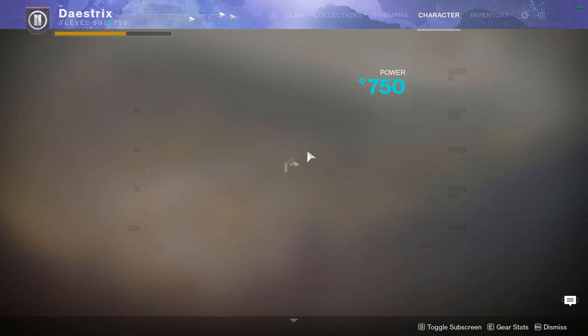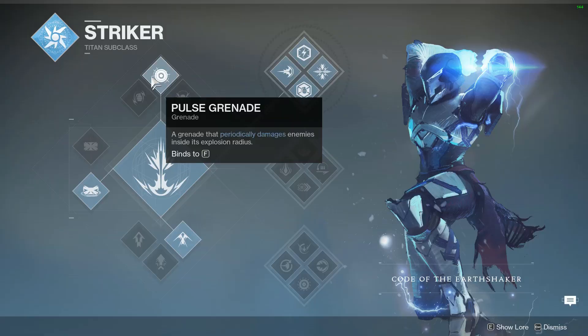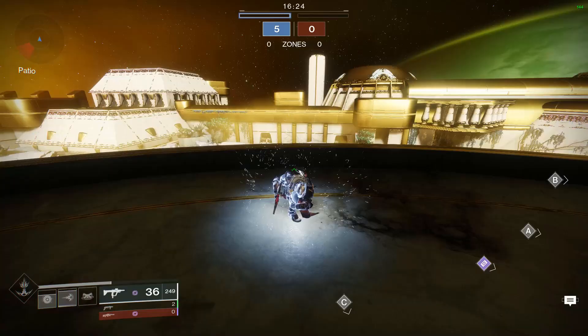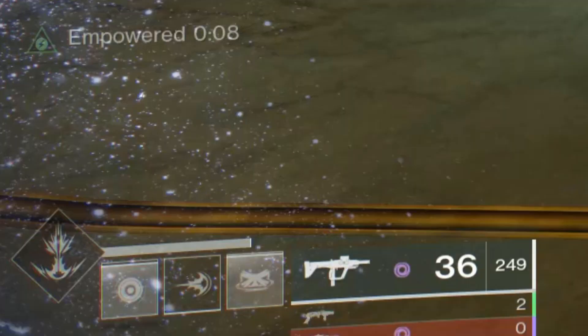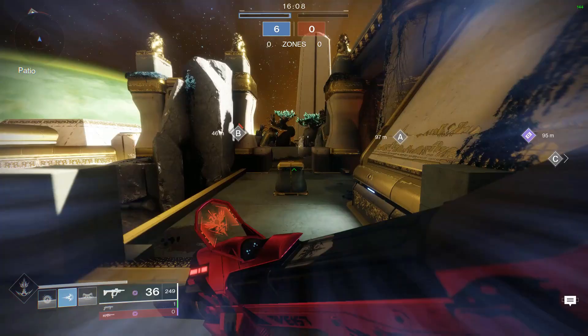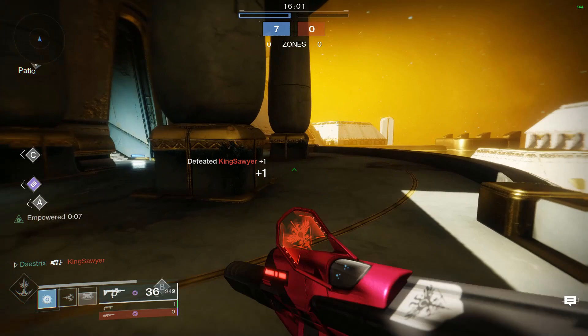I somehow finished the grenade portion for my Titan before the super portion, and here's how. It all relies on the regen from Heart of Inmost Light, the chest piece exotic, and Top Tree Striker, which gives you two grenades. Use your grenade launcher to bring the enemy down to low HP, then toss a grenade. To regen your grenade, simply use another ability — that's Heart of Inmost Light's exotic perk. Pop your barricade or shoulder charge an enemy and you get a 10-second empowered buff. This regens your other abilities and makes them stronger, creating a nice cycle of abilities.